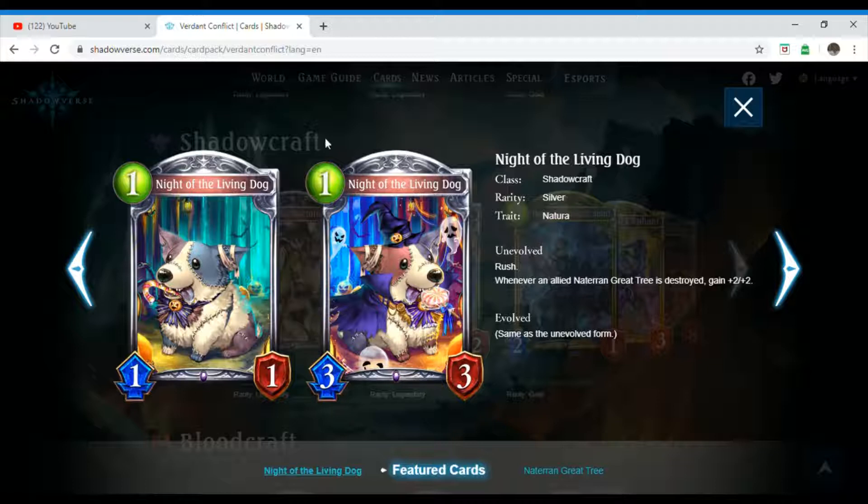We have Night of the Living Dog — a play on words for Night of the Living Dead, for those who know the movie. Night of the Living Dog is a one-costing Shadowcraft follower. Its rarity is silver and it has the trait Natura. Unevolved, it has Rush. Whenever an allied Naturan Grey Tree is destroyed, gain plus two plus two.